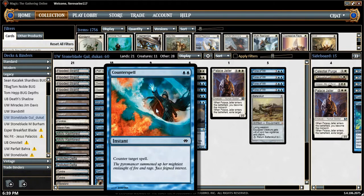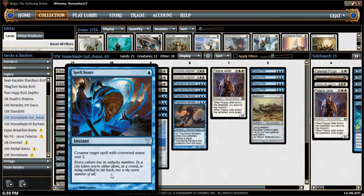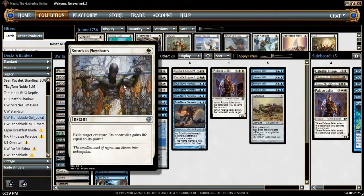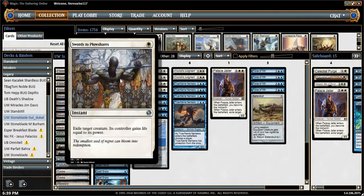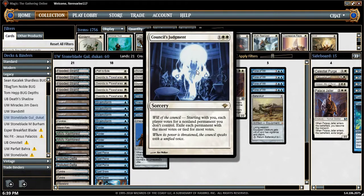We are playing cards like actual Counterspell, and we've got a ton of Spell Pierces, even some Spell Snares — a heavy-hitting counter magic suite. Plus plenty of cards that basically say 'make this thing go away, I don't want to look at it anymore,' which are the cards I really enjoy having access to in the deck.